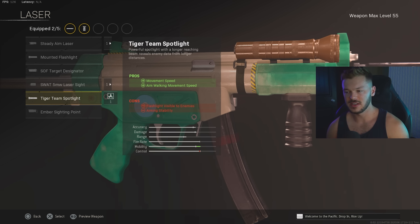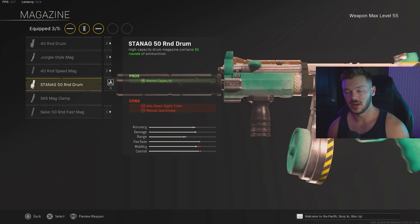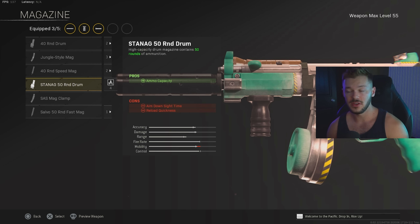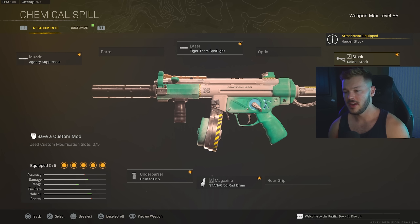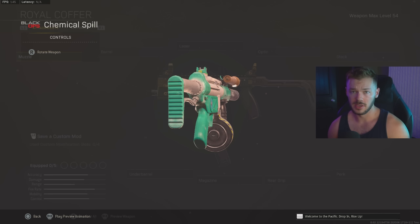In the magazine section we're going to go with the STANAG 50 Round Drum for the increased ammo capacity. I don't really find a reason to run the Salvo 50 Round Fast Mag — it just doesn't make sense — so we go with the 50 round mag, and it works out perfectly fine. To finish off this build in the stock section we're going with the Raider Stock for increased ADS firing move speed, walking movement speed, and sprint-to-fire time. This is an incredibly good build — give it a try.